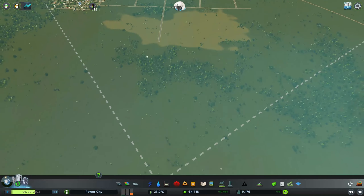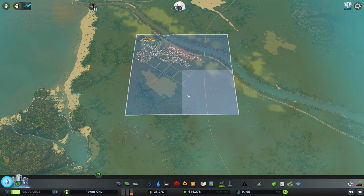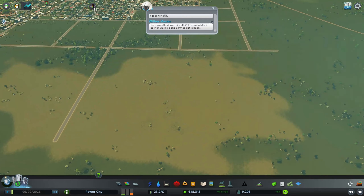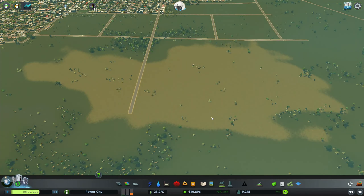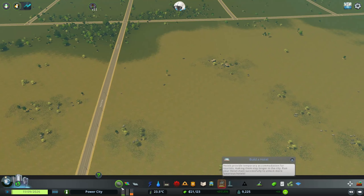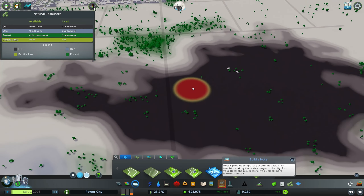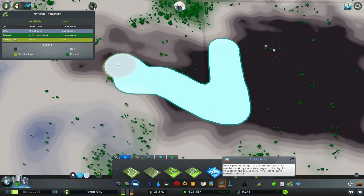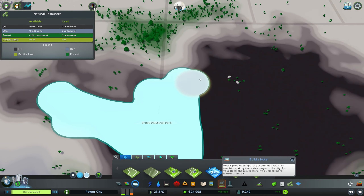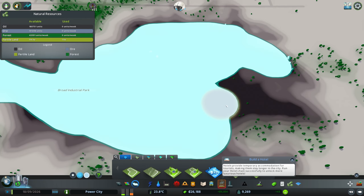Since we're starting to get more industry demand, I want to get the oil stuff flushed out. This whole pocket is oil, so what we're gonna do is go to the industrial zone, paint an industry area right over the oil so I can see where it is. Let's just paint that like so.